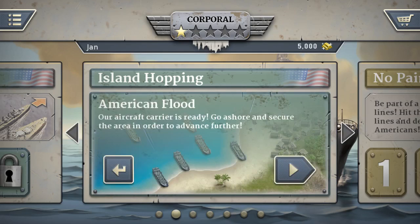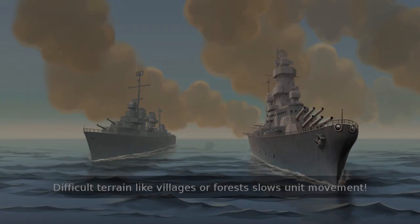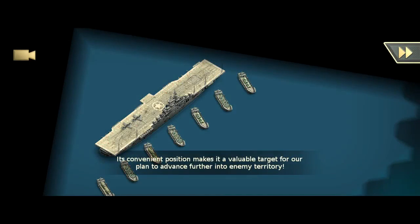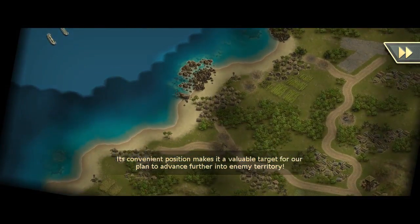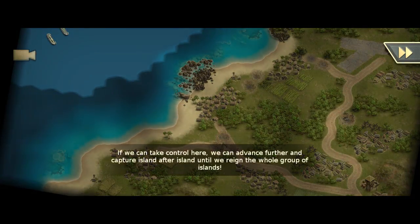Let's jump into the American Flood. We are in front of a group of islands under Japanese control and their convenient position makes it a valuable target for our plan to advance further into enemy territory. This is the biggest island of the group, it's called Saisho. Take control here.